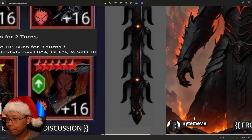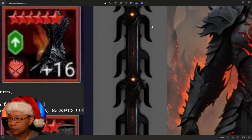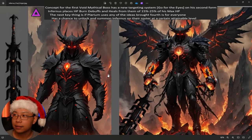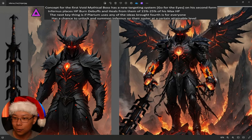This is the sword right here and it looks freaking sick. Here he is side by side. As a concept for the first Void Mythical boss, he has a new targeting system called 'Go For The Eyes' on his second form. Infernus places HP burn debuffs and heals by 15-25% of his max HP — a Void Mythical champion, he's going to be absolutely insane. If Polarium uses any of the ideas brought forth, everyone has a chance to unlock and summon Infernus on their roster at a certain attainable level. Baitem's intent is to allow a great champion to enter the player base for free to dedicated raiders.